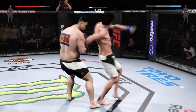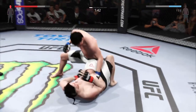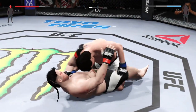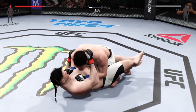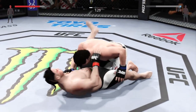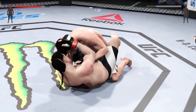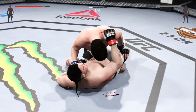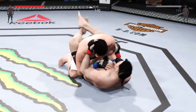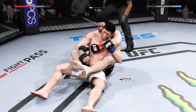Good combinations landing here. Big right hand. He's got it in guard. Big punch — transitions back to full guard. He's showcasing some great movement on the ground. A beautifully executed sweep.